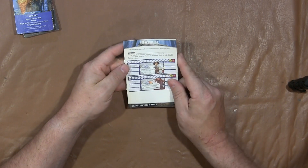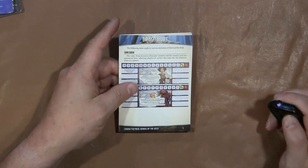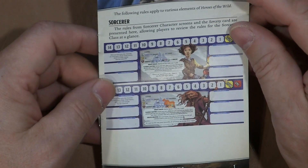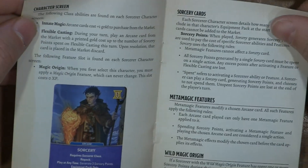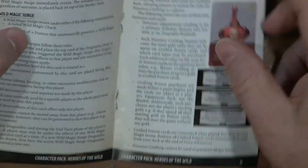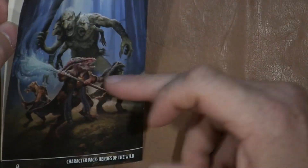Inside you get a Characters of the Wild book. Let's take a look at this real quick — we'll zoom in on the cover. It basically has the rules for the sorcerer screen, and then you have character screens, poison crafting, new feats, items and abilities. We're going to make this easy and just start looking at the screens.